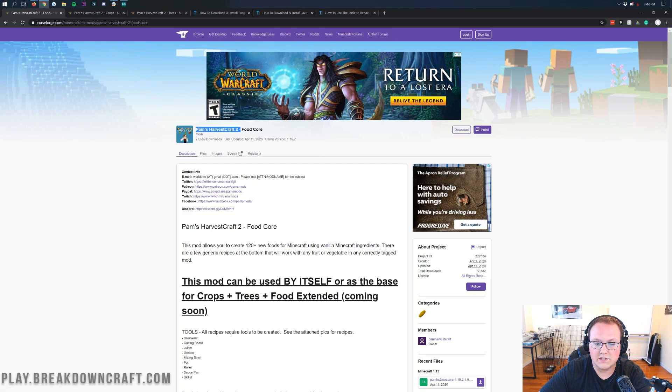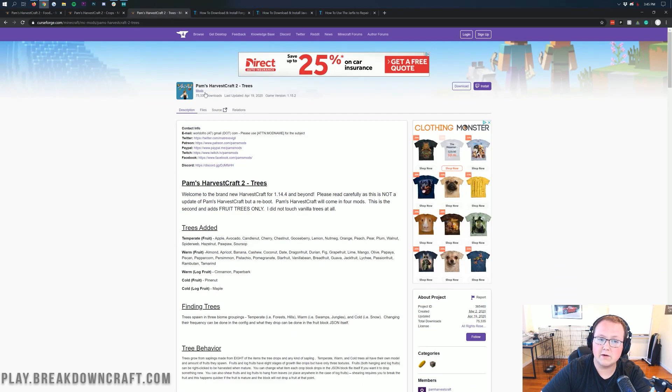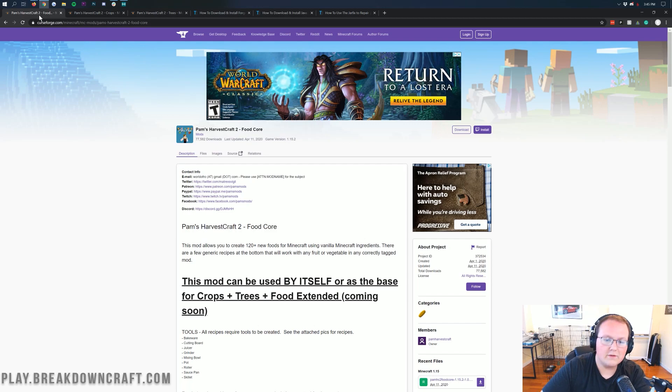Let's go ahead and jump into Pam's Harvest Craft and get this installed. The first thing you want to do is actually go to the description. There are three mods down there — just go ahead and open them all. You've got Pam's Harvest Craft 2 Food, Pam's Harvest Craft 2 Crops, and Pam's Harvest Craft 2 Trees. Open all three of these mods. You don't have to install all three of them, but I would recommend it if you want the full effects of this mod.